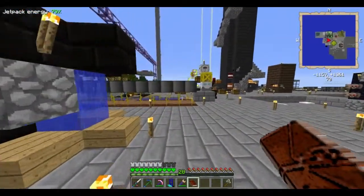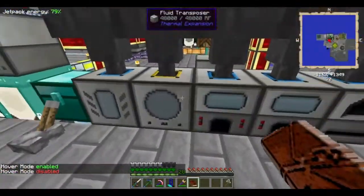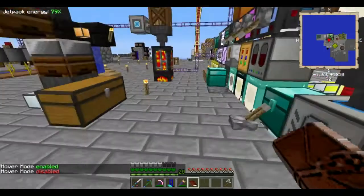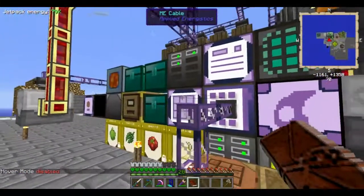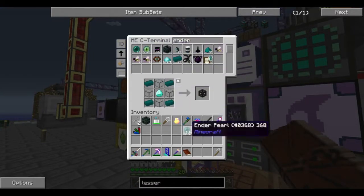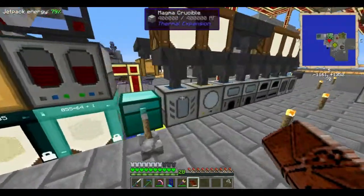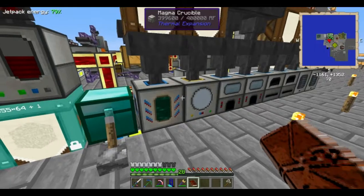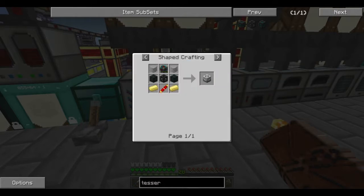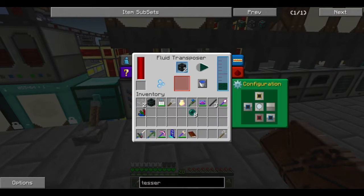Let's just go and fill those up. Wait, doesn't it take 4,000 to fill a Tesseract? It does, doesn't it? Yep, my bad. That'll fill one. And since there's already 8 in there, that'll fill the other. No, it doesn't take 4,000. Tesseract only takes 1,000.